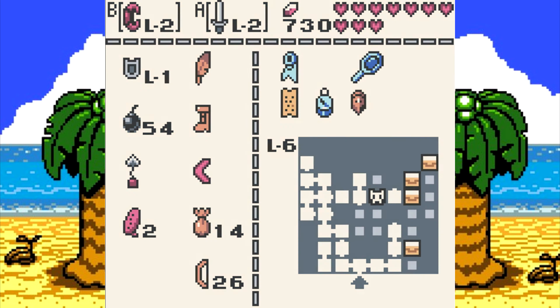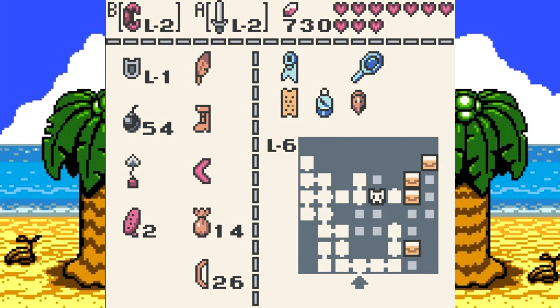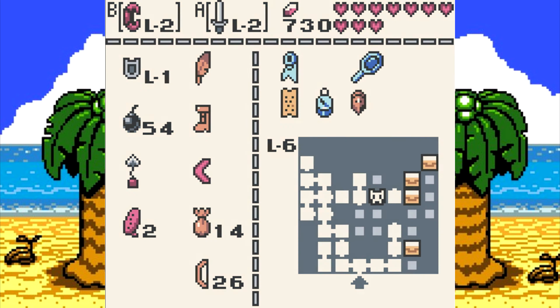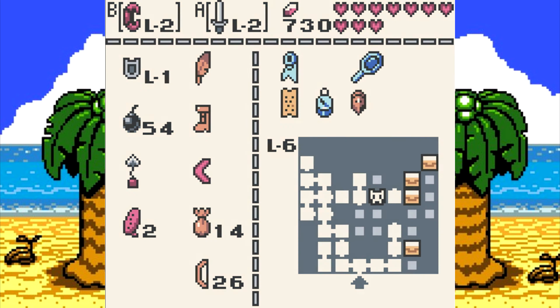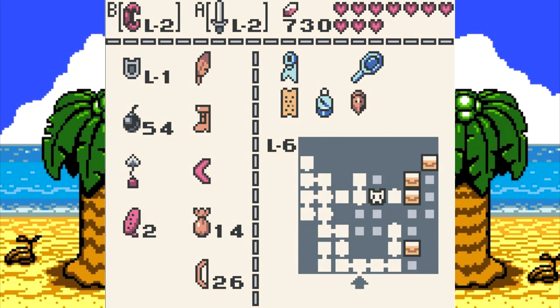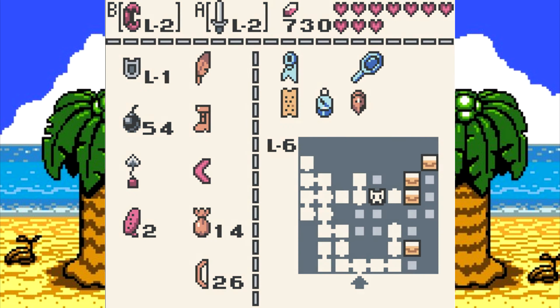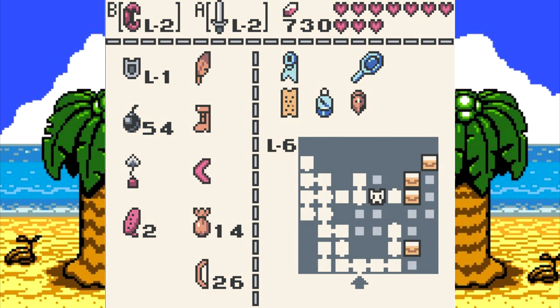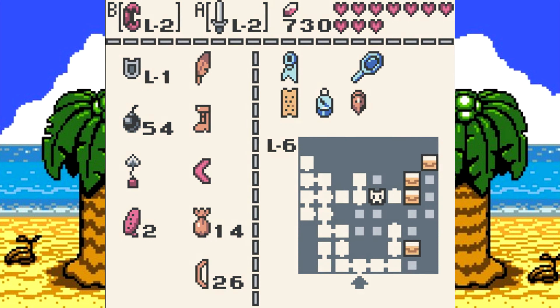Let's get back to the mini-boss room, because we had that area we couldn't do anything in because of those statues and it was looping. Come in here now, grab this, let's check under these statues — there's a staircase. Got some sparks, got a Goomba. Well, that was dumb. Guess we did have to worry about the Goomba.